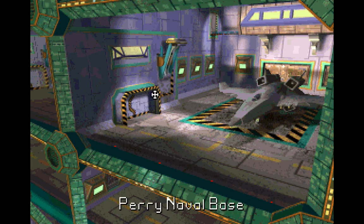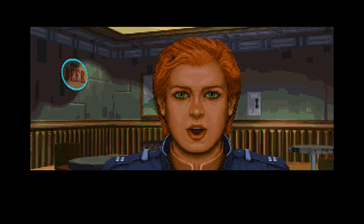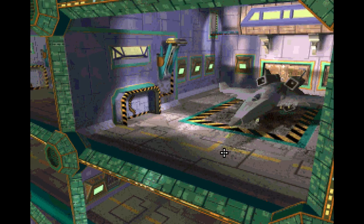Alright, we successfully made it back to Perry Naval Base. Let's talk to Sandra Gooden and see what she's got for us. She says: 'Well, Regalis is free from the furball menace — I've been informed. Excellent work. I don't have any more missions for you, but I do have a tip. The Confederation has posted a bounty for the death of Governor Manesh. He's done a lot of illegal dealing with the Kilrathi. If you ever come across him, destroy him — come back here when you do and I'll get you the 40,000 bounty.' Ooh, 40,000 credits for destroying a governor — that sounds good! And now we're ready to see Masterson — or are we?